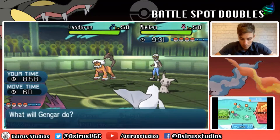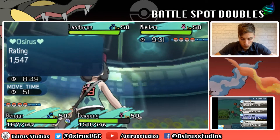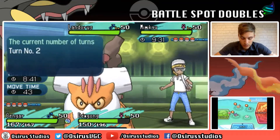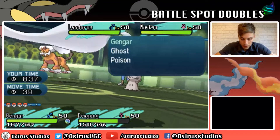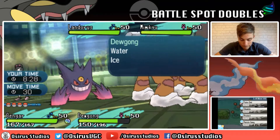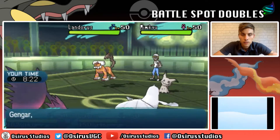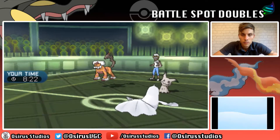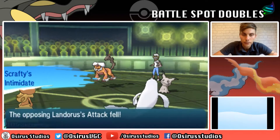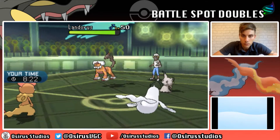I can see a Ghost-type attack probably coming onto my Mega Gengar, so I think I'm going to switch out Mega Gengar to Scrafty to get another Intimidate. I'm going to go for a Fake Out into the Landorus - I just want to stop it attacking. We get the Fake Out off onto the Landorus, stopping it this turn. We see a Shadow Claw, like we expected, into that Scrafty slot.